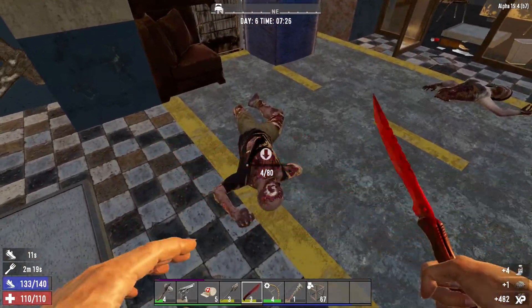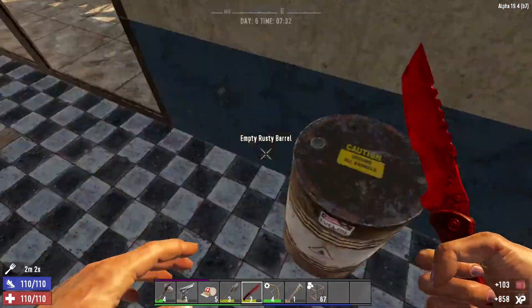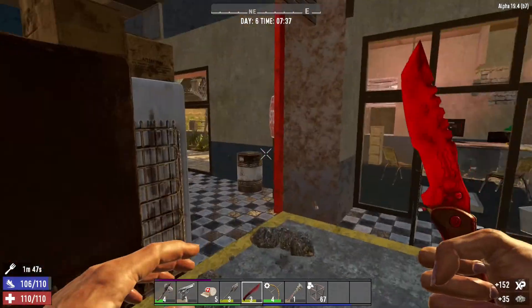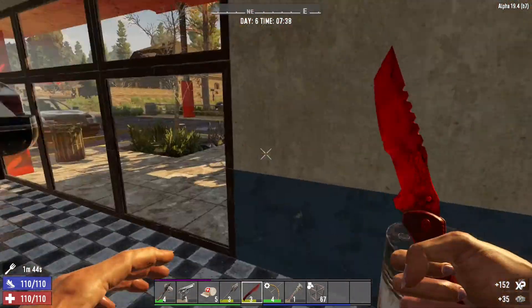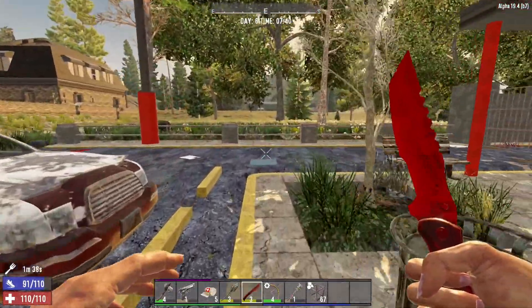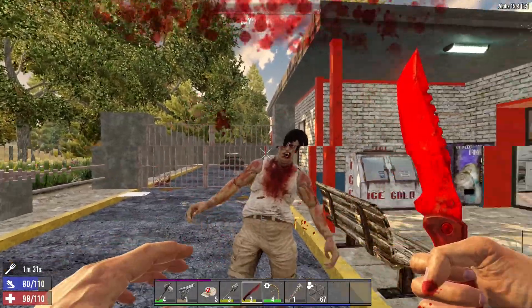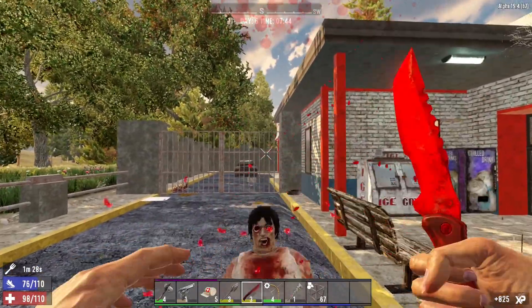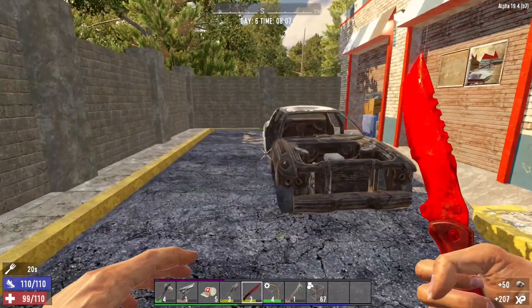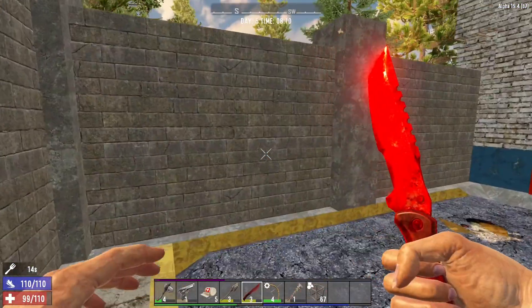I thought you were one of these guys. We do need to make sure we take the cobble with us today as well. Somebody come to join the party. That's on the other side of the wall, okay — we can go out there for a bit.